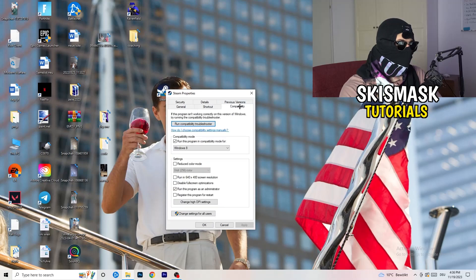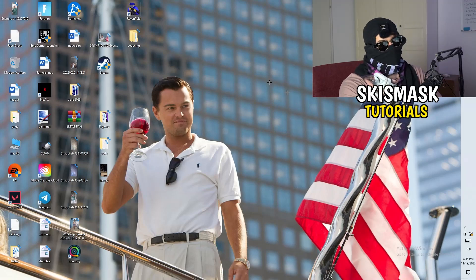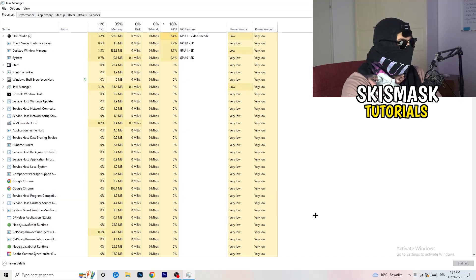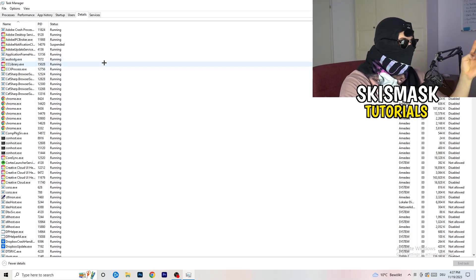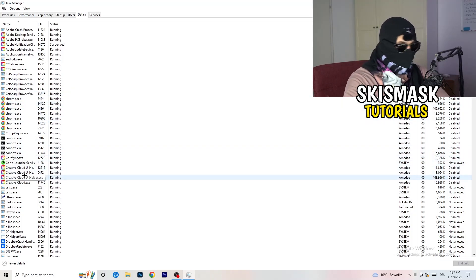The last thing you can do is right-click your taskbar and open Task Manager. Go to the top-left corner of Task Manager and click on 'Details'. If your game is currently running but black screening, search for your game process in the Details tab and do the same thing I'm about to show — I'm using Creative Cloud as an example since I don't have my game running right now.